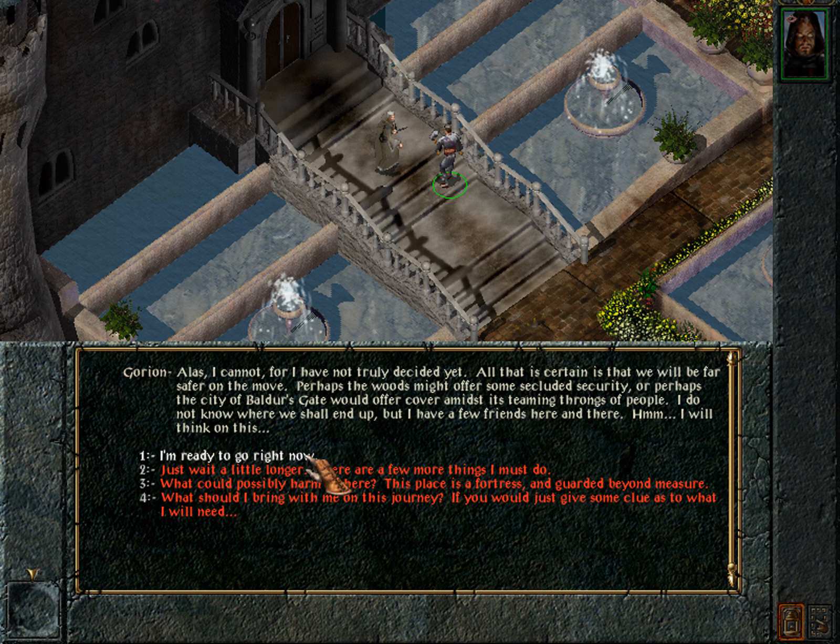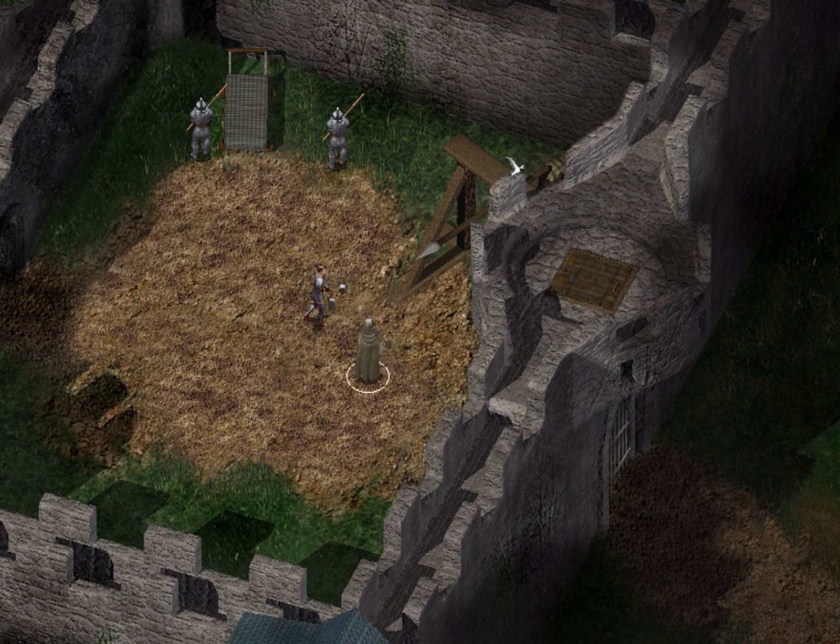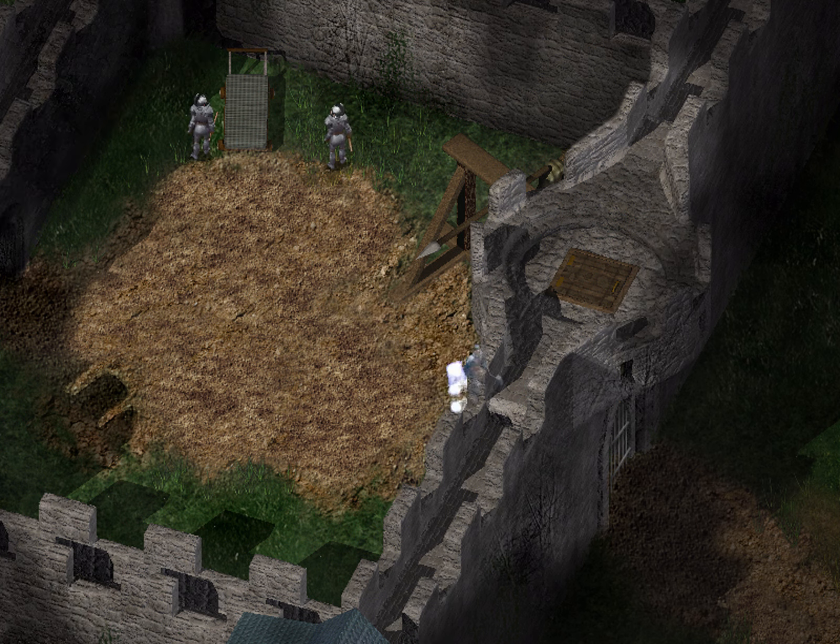We declare we are ready to go right now, having already packed all our possessions. Gorion instructs: 'Listen carefully. If we ever become separated, it is imperative that you make your way to the Friendly Arm Inn. There you will meet Khalid and Jahira — they have long been my friends and you can trust them.'